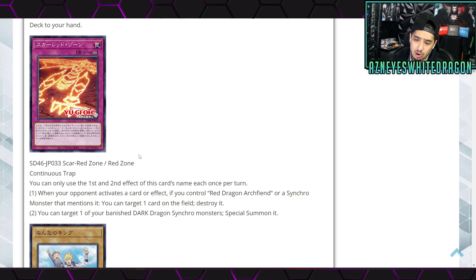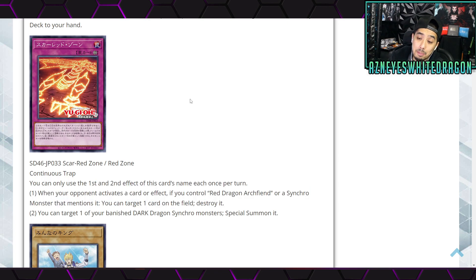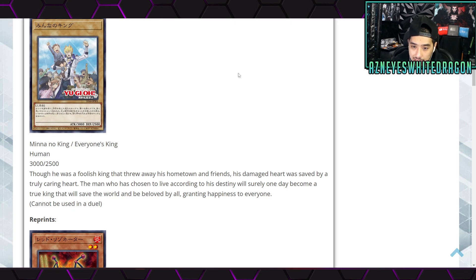Next up we have Scar Red Zone, which is a continuous trap card. Both effects are once per turn. The first part: when your opponent activates a card or effect, if you control a Red Dragon Archfiend or a synchro monster that mentions it, you can target one card on the field and destroy it. The second part: you target one of your banished dark dragon synchro monsters and special summon it. Both effects are pretty viable, and this being continuous is really solid.